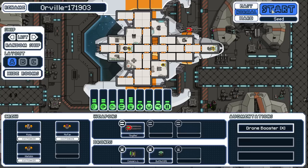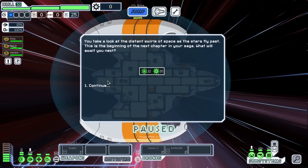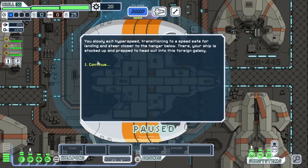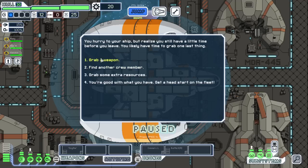Really excited — let's get going with the Orville 17. The UI is already so much different. It's translucent, which lets you see your ship, and I really like that. There's a kind of new tutorial thing with basic info for beginners — a really cool thing they added to help new players. Let's proceed with our mission.